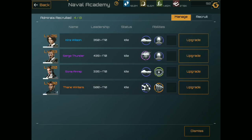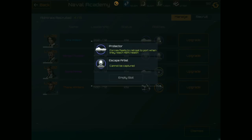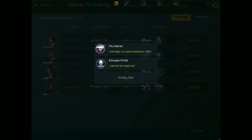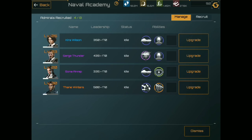Each one has specific talents. Keir Wilson has the ability to force fleets to retreat to port when they reach 40% health. That will preserve at least 40% of your fleet and let you come back so you can heal. As an escape artist, as well as Surge Thunder, he has the ability of damage versus space station. These two right here are very good for PVP, being that they cannot be captured, sent into prison, and then eventually ransomed.